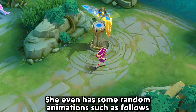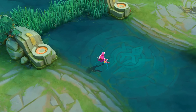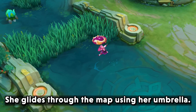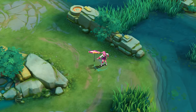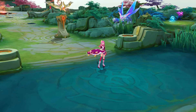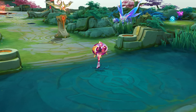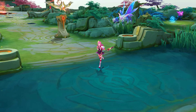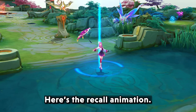She even has some random animations — she glides through the map using her umbrella and plays with her umbrella in her idle state. Here is the recall animation.